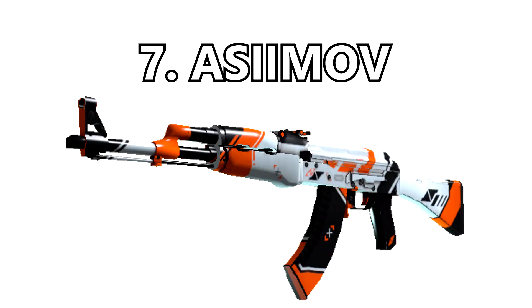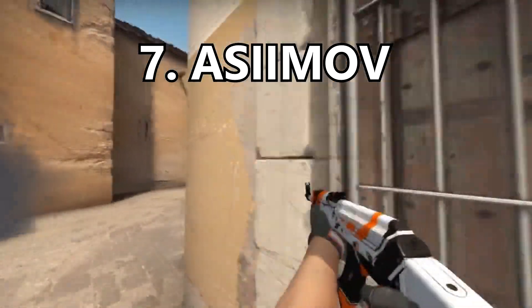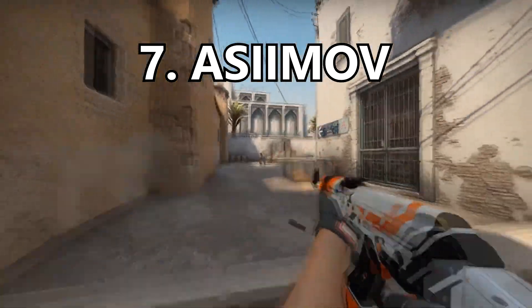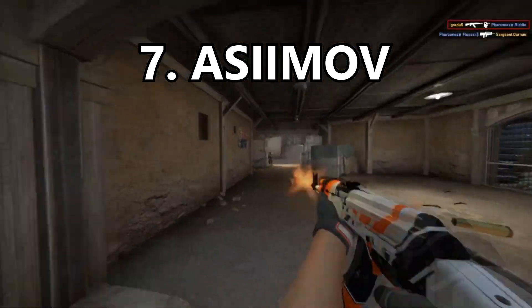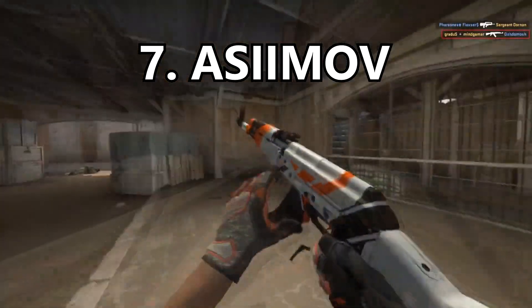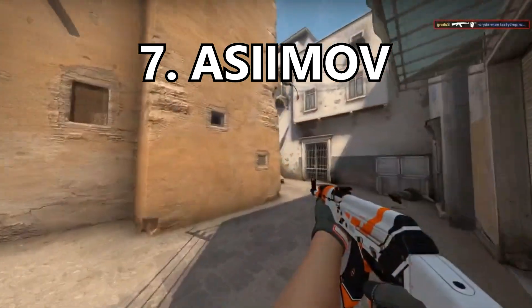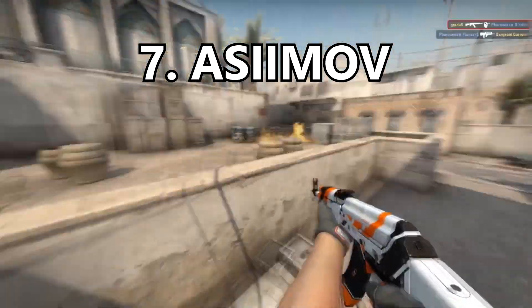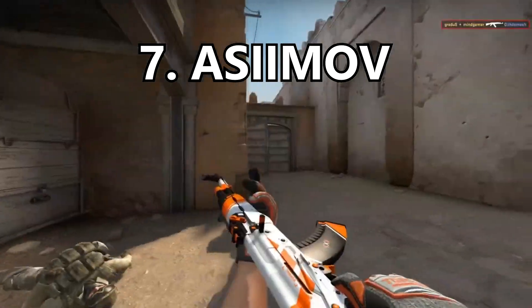Coming in at number 7 is the Asimov. I'm willing to bet so many expected this skin to be top 5 or even number 1, but I can't be predictable. This skin really just doesn't do all that much for me. Asimov looks great on any gun but I don't feel like it matches the AK all that well — the AK being a terrorist-sided gun, I just don't think it should have an Asimov skin.